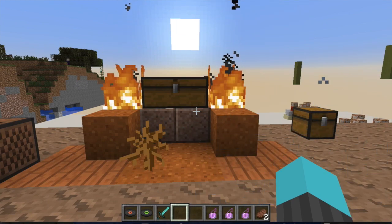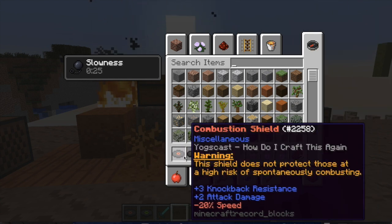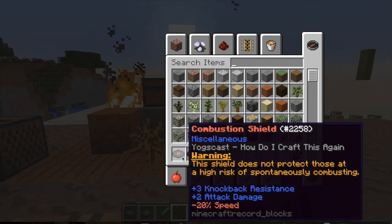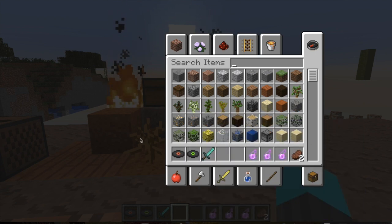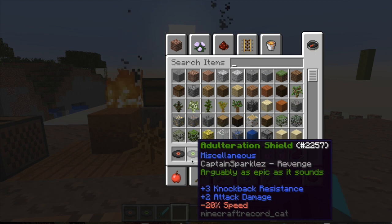Alright guys, so as you have seen, I have created two Elemental Shields in Vanilla Minecraft. This is based off the idea of a video about a month and a half ago where I made a shield in Vanilla Minecraft. This has taken it one step further. These are elemental shields — essentially to show off some examples of things you can do with that shield. If you haven't watched that video already, I highly recommend it. But these two shields are the Combustion Shield and the Adulteration Shield.